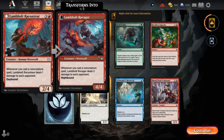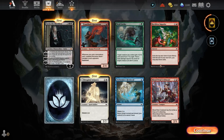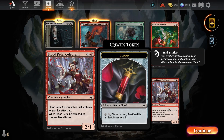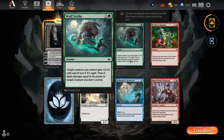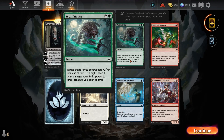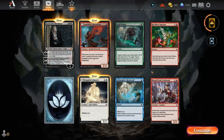Deals damage to an opponent. Wolf Strike — exile the top card of your library. First strike as long as it's attacking. We could do some vampire-werewolf stuff. Target creature gets plus two, and it deals damage equal to its power to a creature you don't control. It's a cool buff.